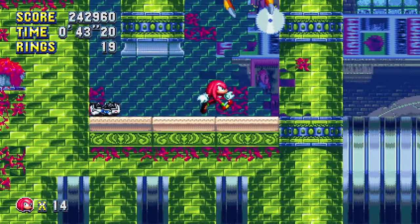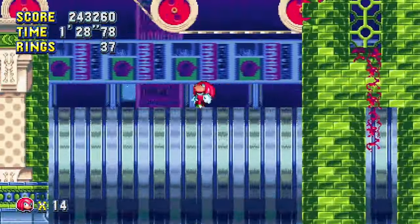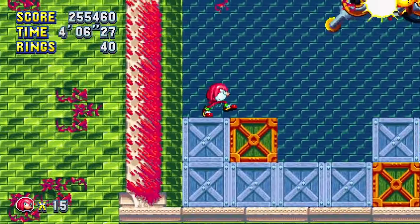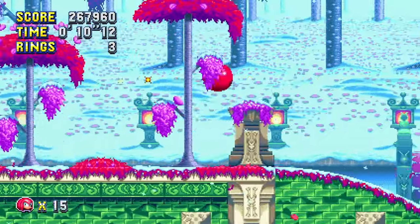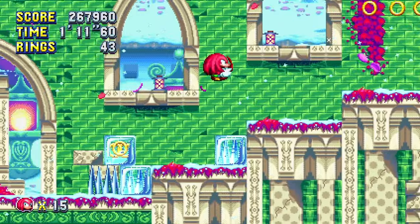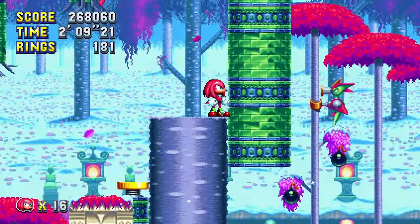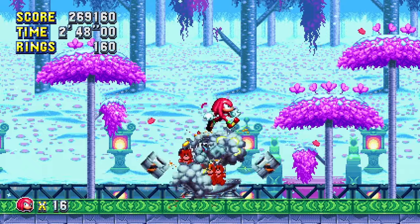Now that we have Knuckles, we can easily pass that impenetrable thing that Tails couldn't get by — it's a wall, I think. And of course, after that there were no issues at all. Press Garden Zone Act 2 was also quite easy, despite how hard its first one was, purely because of its impenetrable wall. At least the path I took, I met literally zero anything that could stop me.